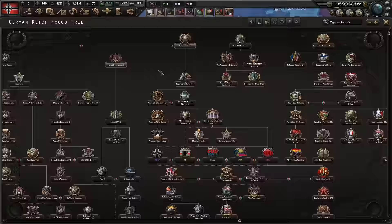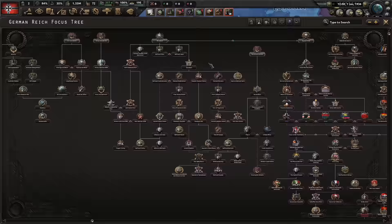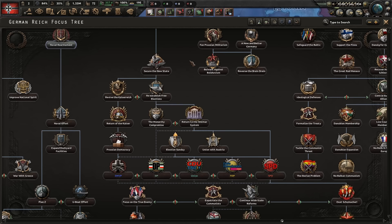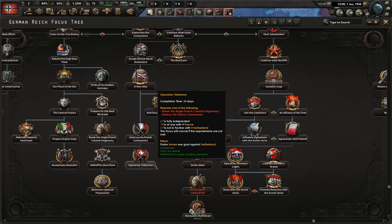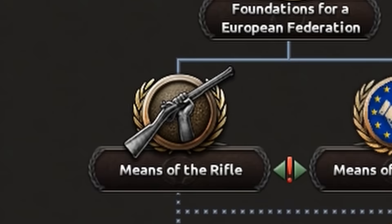So this is what the new focus tree looks like. We have the old basic focus tree and all of the industrial stuff. Then we've got the Rhineland over here, and then we have Oppose, where you can secure the new state. Then you can either return to the Weimar system, do a union with Austria, go down the communist route, or Operation Toblerone. But there's also this tree over here — they added Brexit.